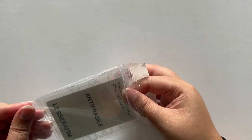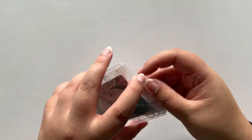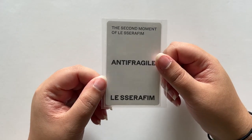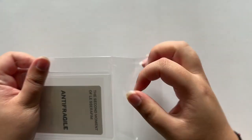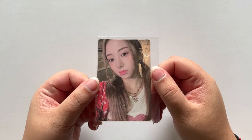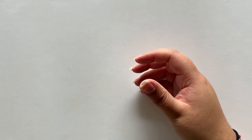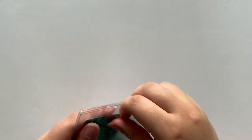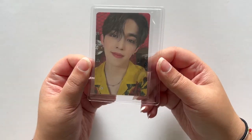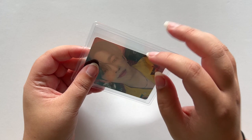I will not be taking the photo cards out of the sleeves — I'm just going to use the sleeve they're already in. This is an Eunchae photo card from Antifragile; she is so precious. And then we have Yunjin, also from Antifragile.